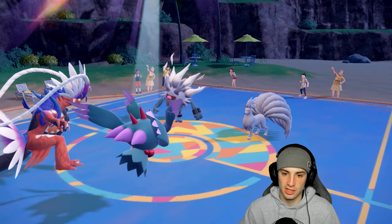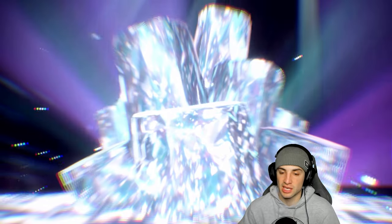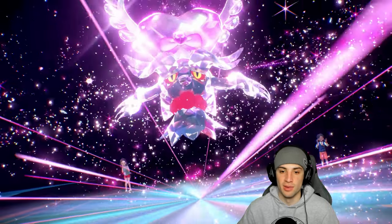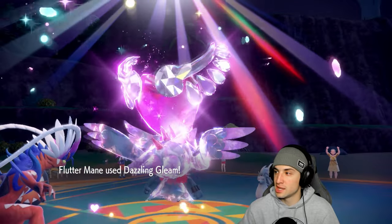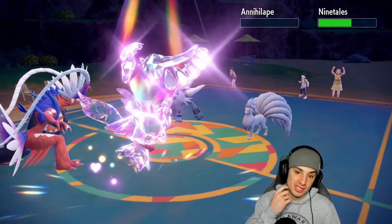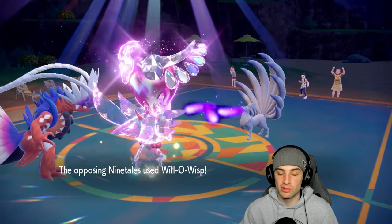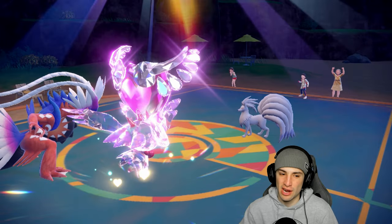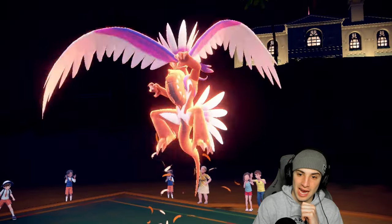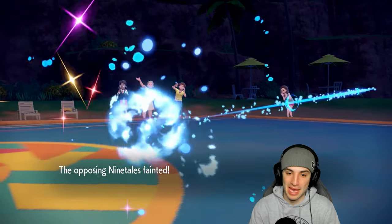We get our Tera going and they do not Terastallize Annihilape — bye bye! That's a big time KO, great call to Terastallize. Now Collision Course is going to fly into the next slot but they outspeed me and Will-O-Wisp me — I should have Tera Fired, that would have been sweet. Collision Course comes in high even though we're burned and it still KOs and gets a crit! Some big time damage — Koraidon's still hitting hard even burned.